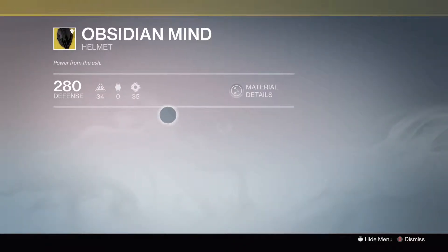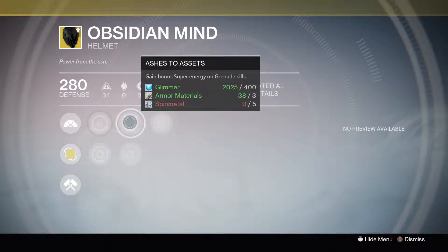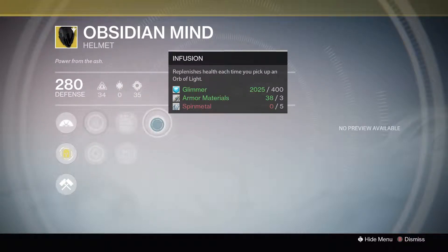Next, the Obsidian Mind — Nova Bomb kills reduce the cooldown of your next Nova Bomb, Increase Intellect, Increase Strength, Ashes to Assets — gain bonus super energy on grenade kills — gain bonus super energy from special weapon kills on minions of the Darkness, Second Thoughts, Infusion — replenishes health each time you pick up an orb of Light.